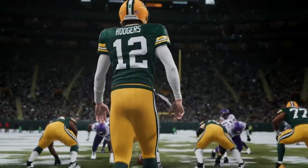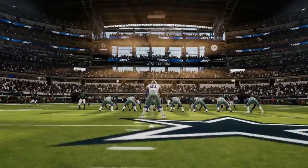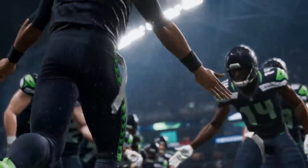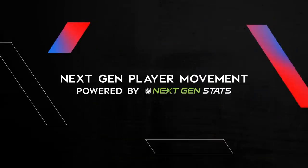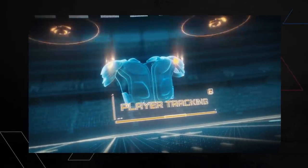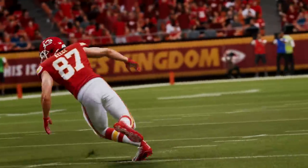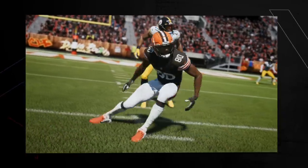Welcome to the most realistic NFL simulation ever. It begins with next-gen player movement powered by NFL next-gen stats. RFID tags in NFL player shoulder pads chart their every move within inches, and this information now drives all animation in Madden, delivering unique acceleration rates, directional changes, and movement for all players on the field.